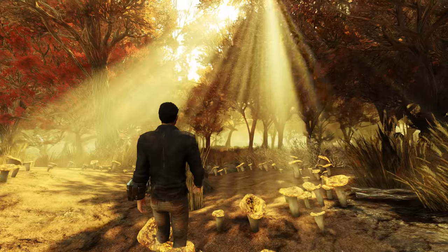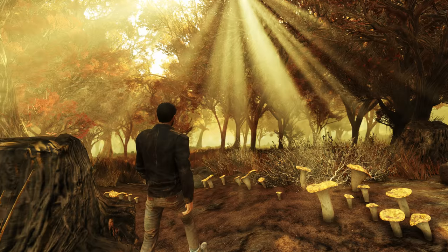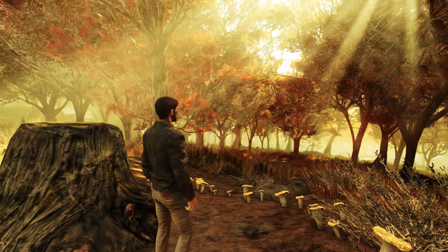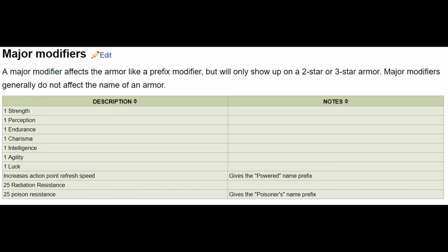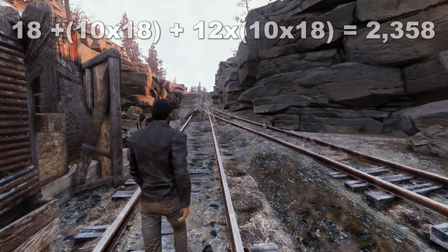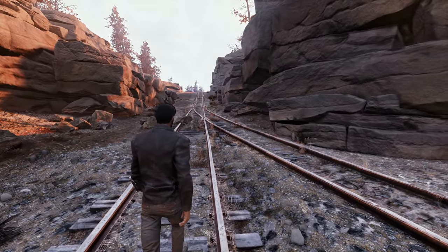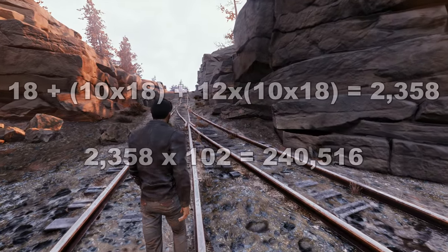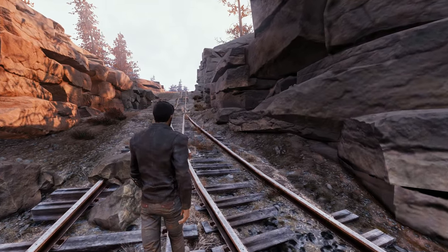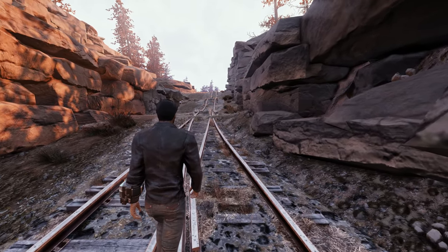The final part to look at is armour, which is where the numbers really start to go wild. There are 102 different armour pieces that can spawn with legendary effects. We have 18 prefix modifiers, 10 major modifiers, and 12 minor modifiers, leading to a total of 2,358 legendary variations. Apply that to the 102 different pieces and you have a grand total of 240,516 different legendary armour variations.